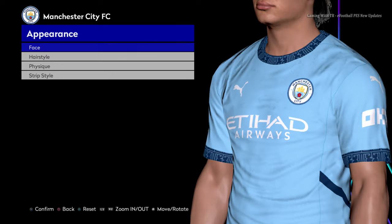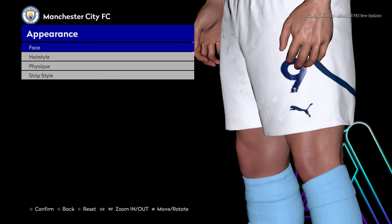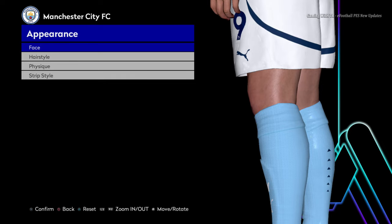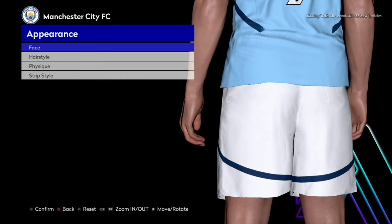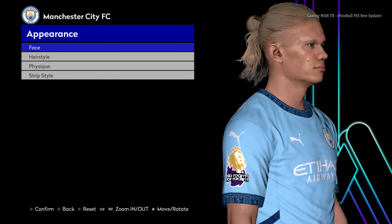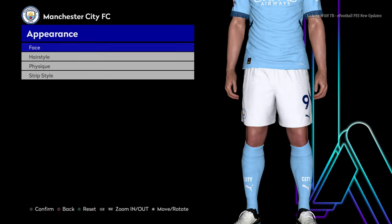You guys can see the kits right now, and the body style. This body style means you have that new kit style included with it. I hope you guys can understand that basic thing. You can see the body and the body texture is pretty good.